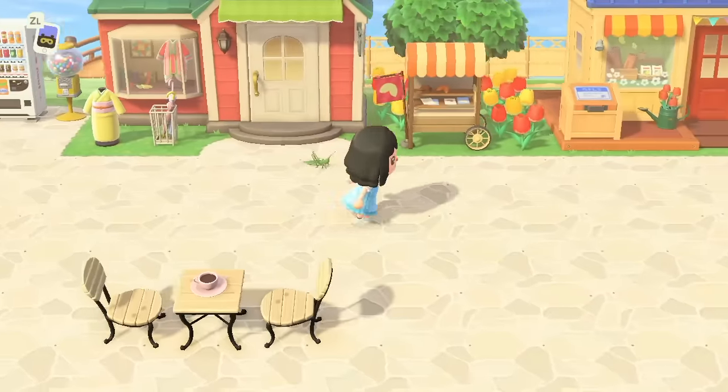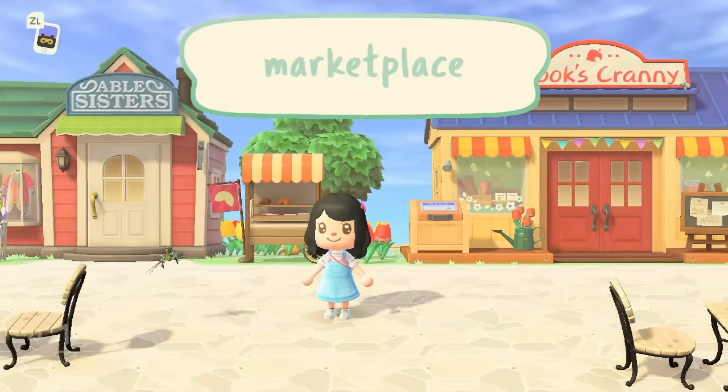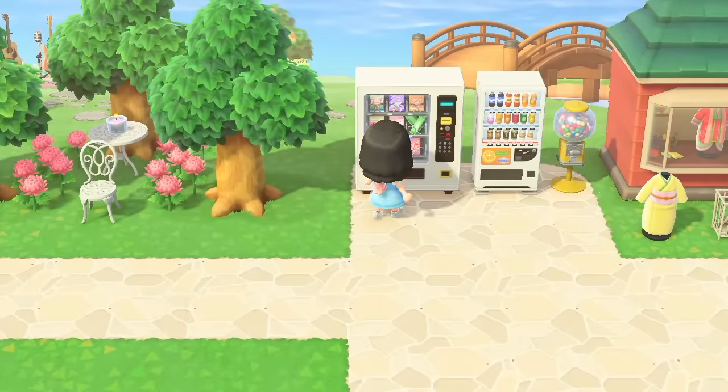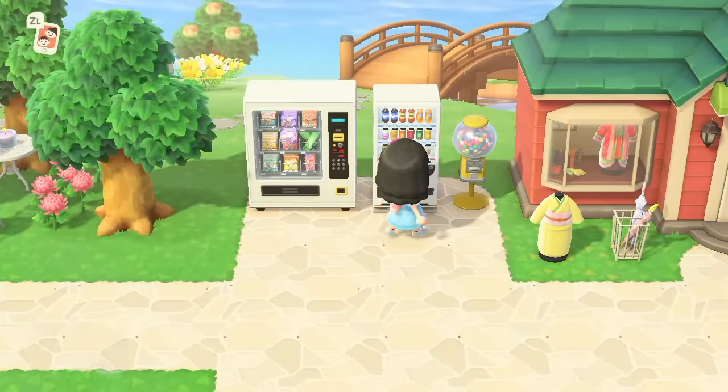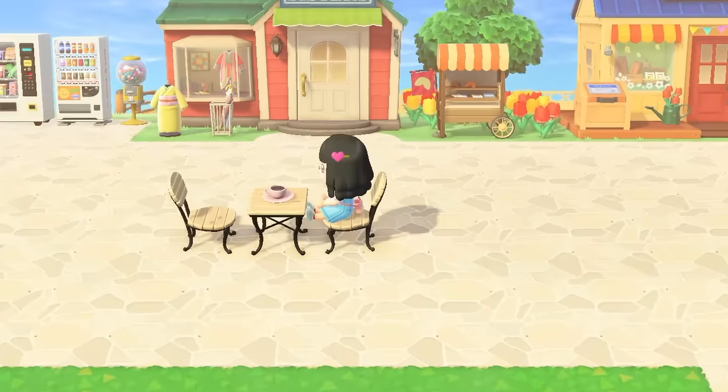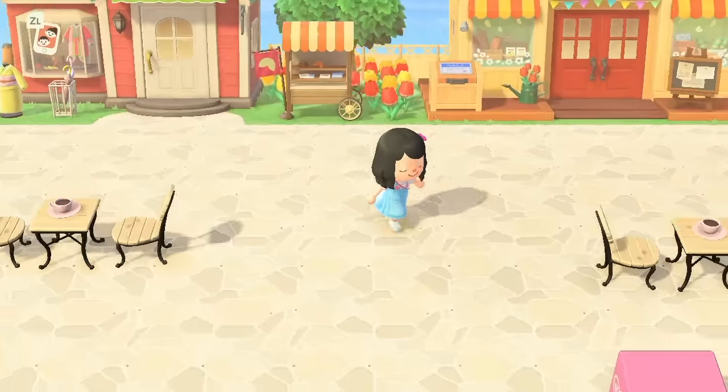When I was designing my island, I knew that I wanted to keep my shops near the airport because I have friends coming and going to either shop or sell their turnips, so I just wanted to make it easier for them. Right here we have some vending machines for my villagers' snacking purposes — aka Zucker's — and then also a few tables for, I don't know, coffee dates?